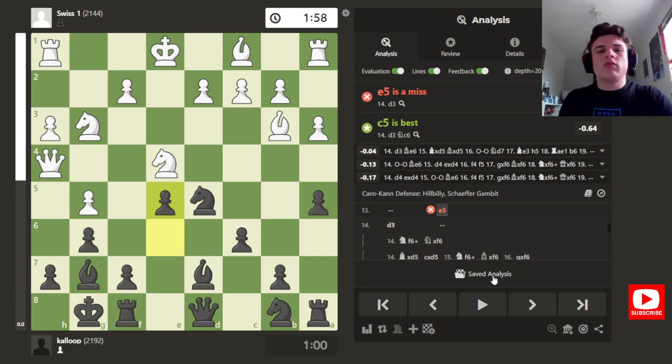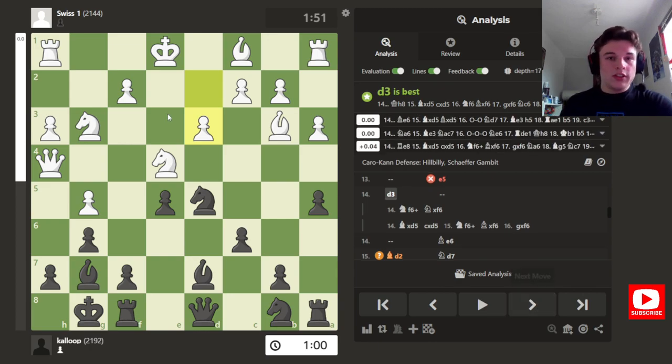You see the move e5 and the computer says it's a bad move — but the logic behind it makes a lot of sense. The computer can just say it's a bad move and you automatically go, okay bad move, how stupid of me. Or if you're looking at my game, how could he play e5? But when I explain the logic it makes a lot of sense. Don't just take the computer at its word.